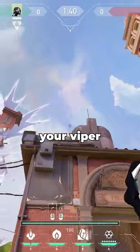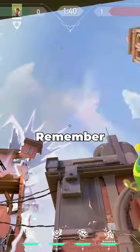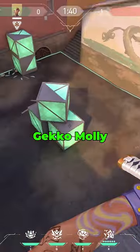Pull out your Viper smoke orb and you can see from the green indicator on your minimap where the smoke will land. Remember something to line this up with, and this lineup will work with any Gecko molly.